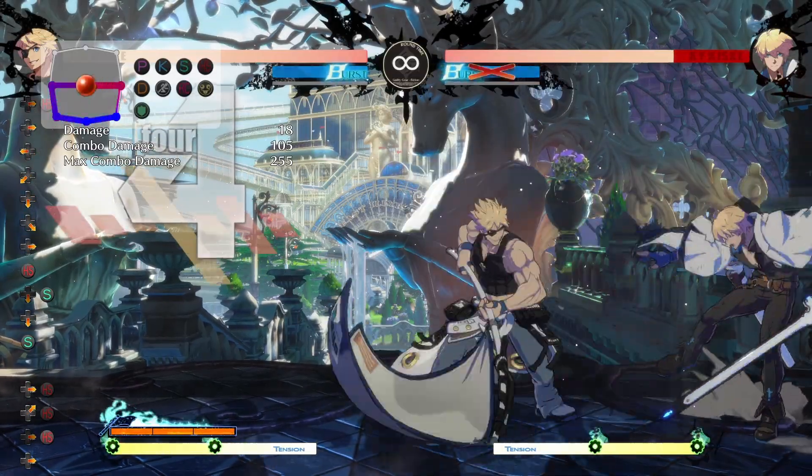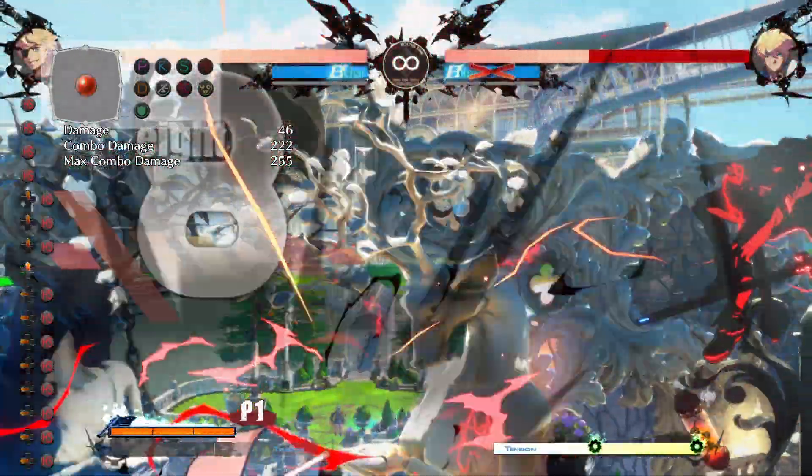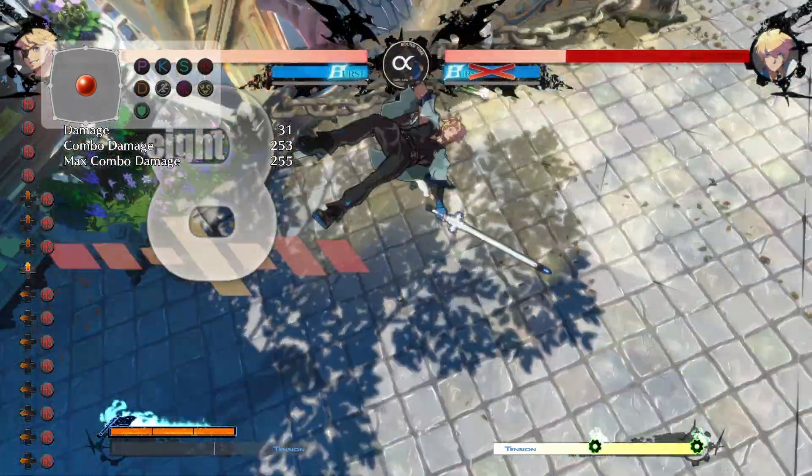If you ever want to get the super Ride the Lightning final hit, you just go forwards, backwards, up, and then neutral. It does a little bit of damage.